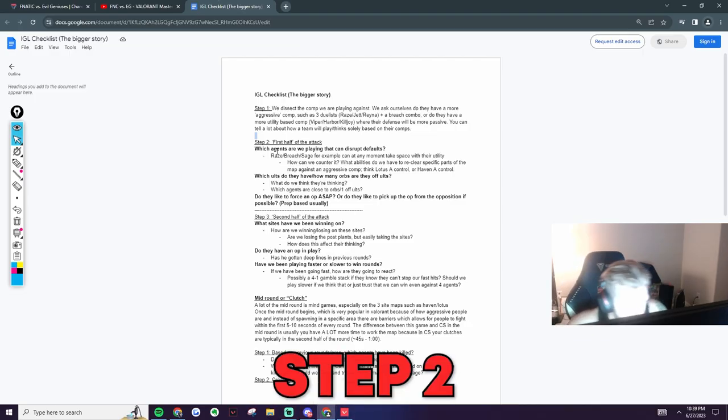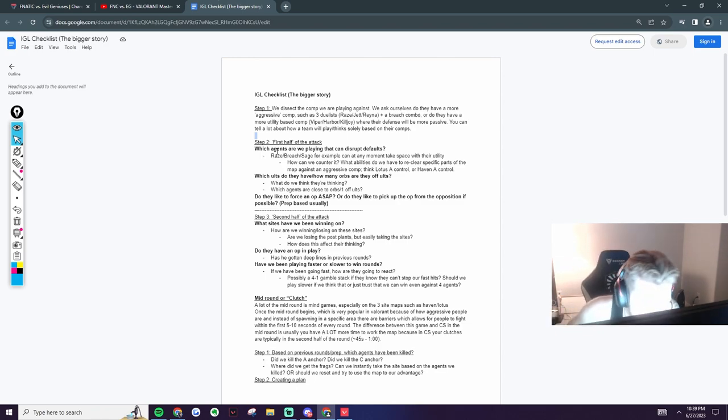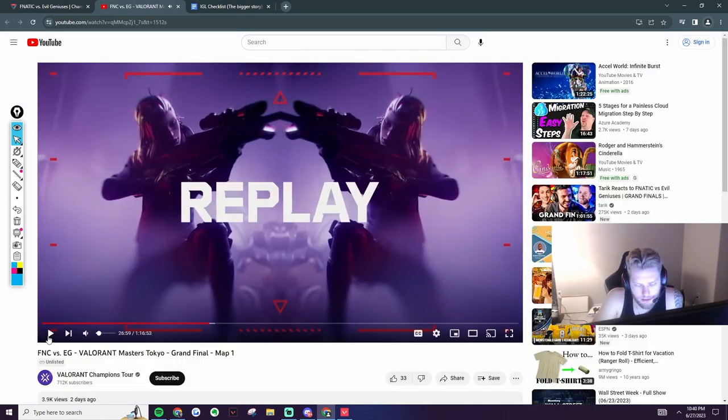Step two — I like to see it as increments of the first half of attack. So you look and you're dissecting: what agents do you have that can disrupt defaults? Breach is annoying because if you're doing any map control you can get countered with a stun or aftershock. Sage can wall off a certain part of the area. Raze can retake with nades — think Split mid. These two maps, Lotus and Haven, have pretty similar playstyles.